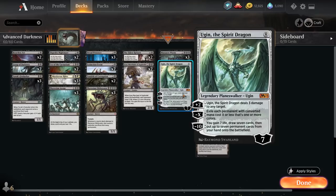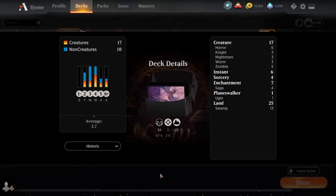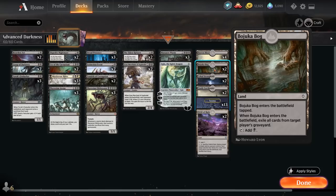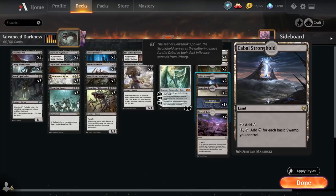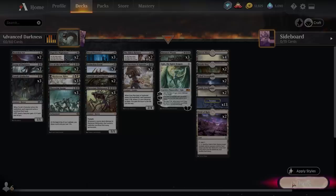We've got four Barren Moors for cycling when we draw too many lands. We have 25 lands total. Two Bojuka Bogs main deck to hit annoying graveyard-based strategies. Two Cabal Strongholds — I only run two because we don't have a ton of Swamps, which also makes Dread Presence not as good. Two Castle Locthwain for card draw when needed. 13 Swamps, two Fields of Ruin. That's the deck.